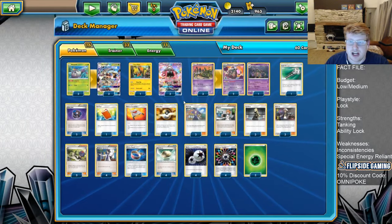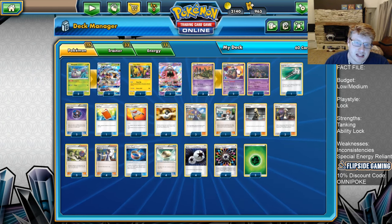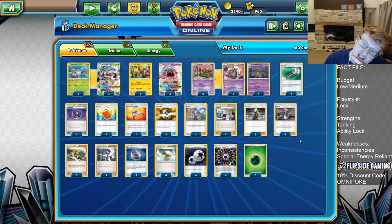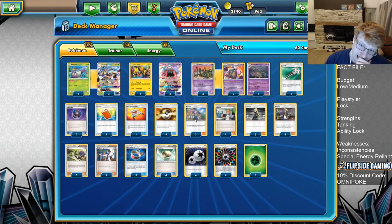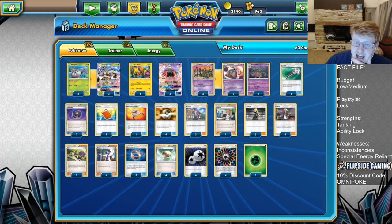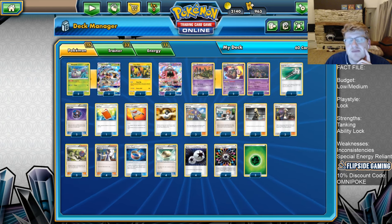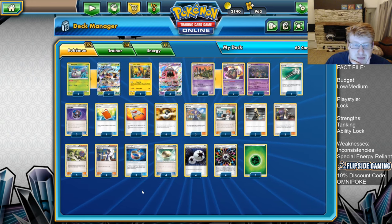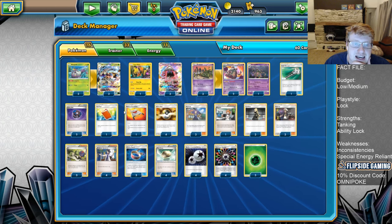One copy of Rescue Stretcher to recycle our Pokemon - nice to recycle Garbodor especially in Buzzwole matchups. One copy of Palpad, a new addition from Ultra Prism and one of the reasons why this deck is a little bit more consistent than previously. You're able to shuffle two Supporter Cards from your discard pile into your deck. I'm choosing to play this over just the straight fourth copy of Guzma, because in certain matchups it will be your fourth and fifth Guzmas, or extra Acerolas in matchups like Zoropod where they're also trying to undo damage. Thanks to the additions of Cynthia and Palpad, the deck is much more consistent than previously, and that's why we're revisiting it here in the new format.